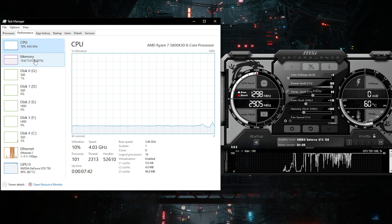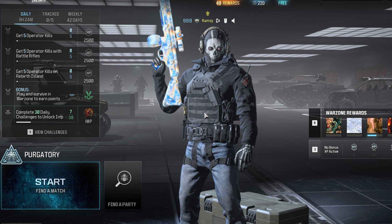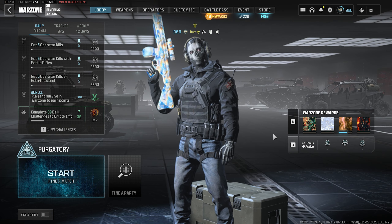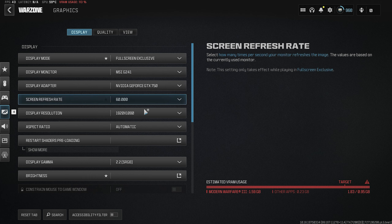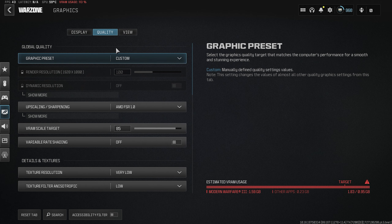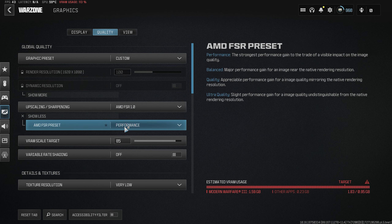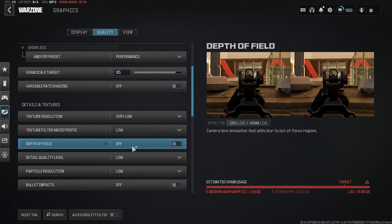Hey everyone, I'm Zahir and welcome back to the channel. Today I'm testing the last season of this version of Warzone — Season 6 — on the GTX 750 paired with the Ryzen 5800X3D. I'll be testing performance across different maps and I'm also going to test this GPU in multiplayer mode.